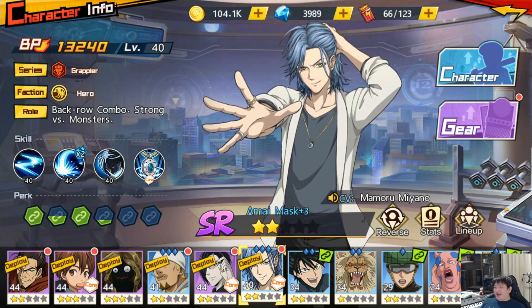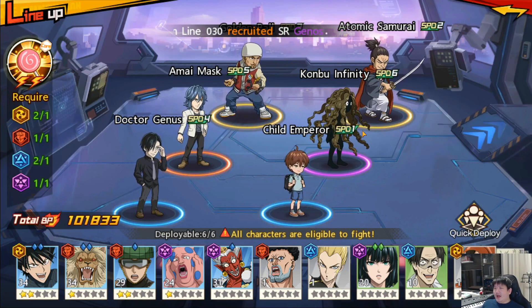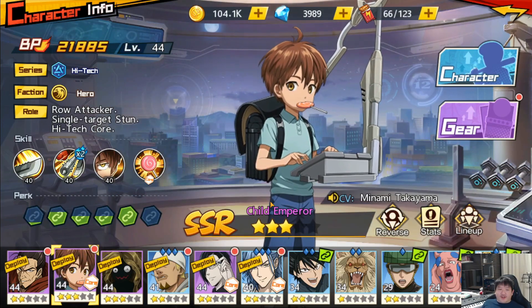Now, how do you make your team go in the speed order that you want? We'll be talking about speed. How do you know which character will go first? I have Child Emperor on Speed 1, meaning he goes first - but how do you make him go first? How do you make Atomic Samurai follow up next, then Golden Ball after that? In order to decide which character you want to go first, you have to look at the stats of that character.